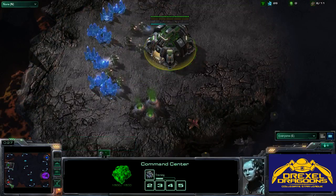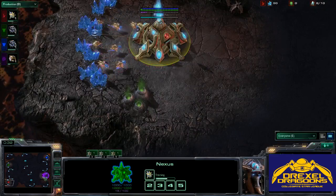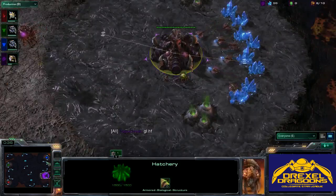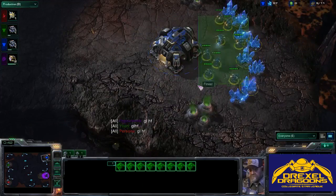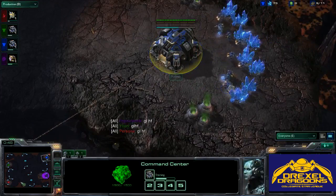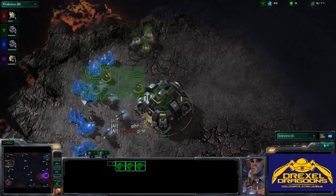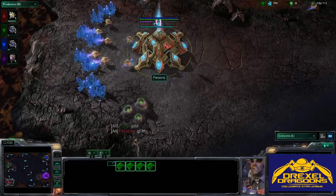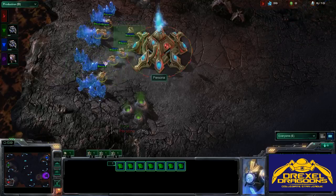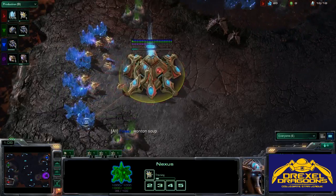Our teams are going to be a Terran and a Protoss versus a Zerg and a Terran. I personally think that Zerg and Terran is one of the strongest matchups in 2v2 — the combination of marine drops and speedlings can be very, very deadly. But anything with OP Terran is always powerful, so this Protoss player is going to be doing just fine as well.